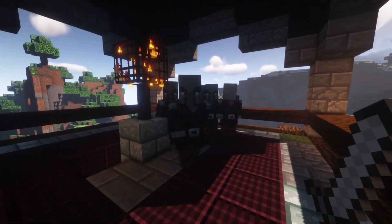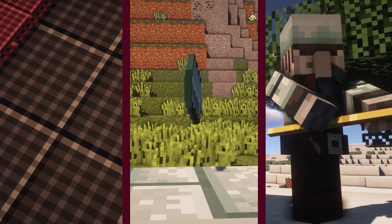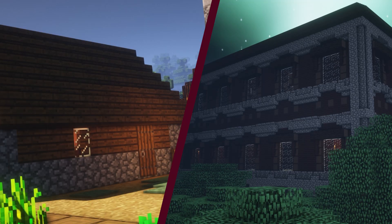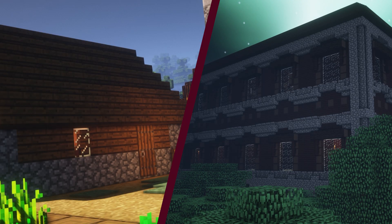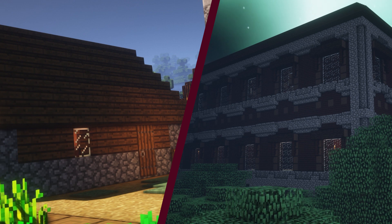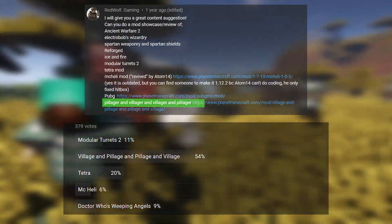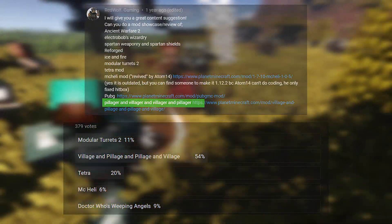Despite the many issues the mod has, the mod does have some good textures on the new blocks, items and some mobs. This mod had potential to bring in a variety of new Village and Pillage features, but is unfortunately discontinued. Thanks to Hudson Hui for making this mod, and a link to download it is in the description below.